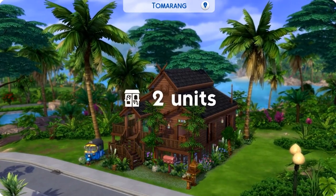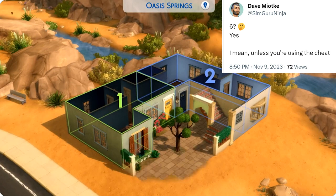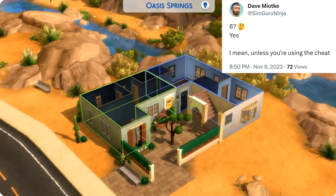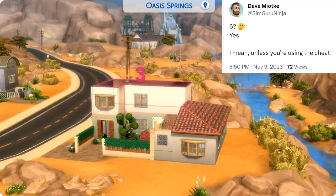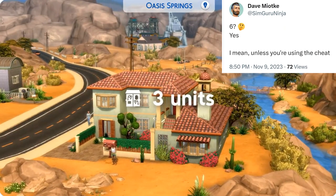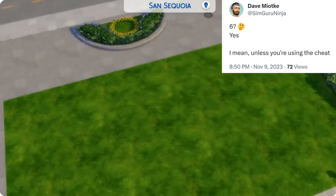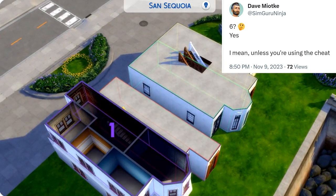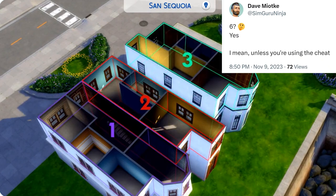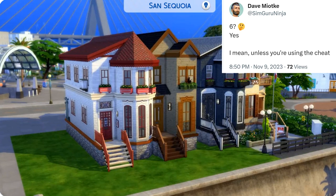One final tweet, not by SimGuru Nova but by SimGuru Ninja, said 'six' with a thinking emoji. A lot of people asked if six is the unit limit. While there was no direct reply, I think this confirms six is the default limit but there may be a cheat to increase it — though we don't know details. You'd also need a computer that can handle more.